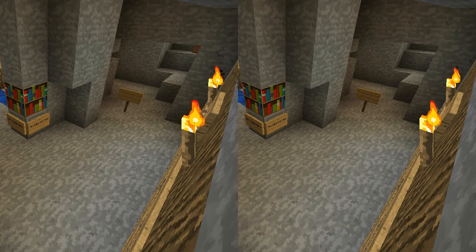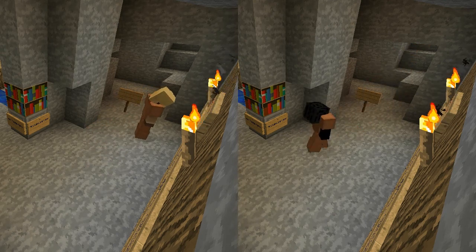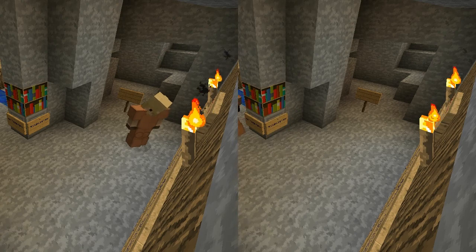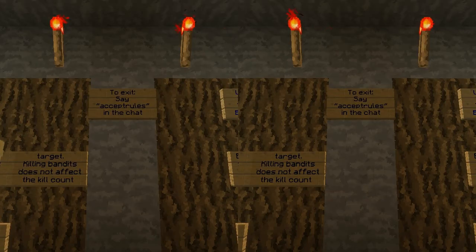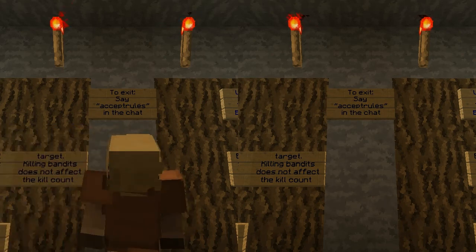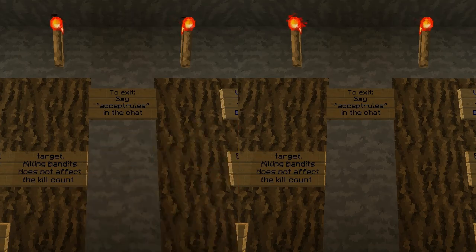Next, users are met with a wall of text. Now for most people, reading is a pain and I understand and completely sympathize. Here we see User A is taking the time to read the important information put up on the walls, and B is being a twonk. User A continues to read the information on the walls, spots something important, and B is oblivious to this.